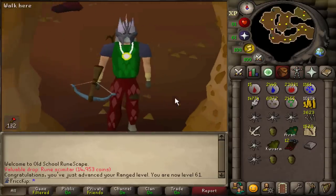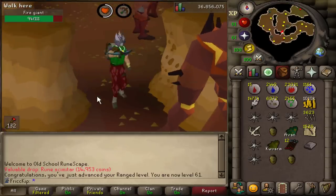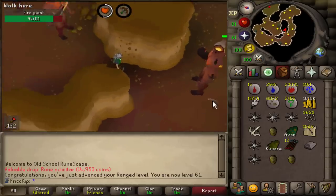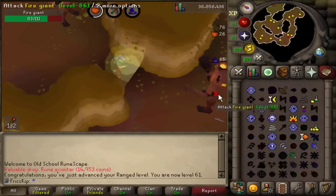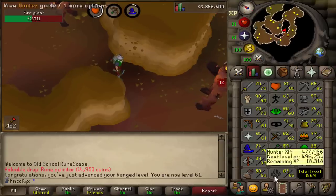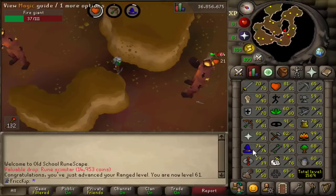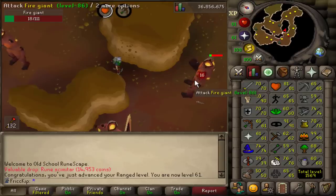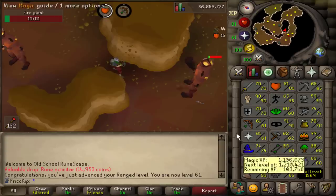And now here we are doing Slayer, looking like a very cute noob. We just imbued the Slayer helm as well, so we are getting the boost for ranging on Slayer task. Throughout the last couple of videos, I've been alching these maple longbows unstrung to get magic up, because I want to be able to cast super glass make, which we can do now if we boost with the Wizard's Mind Bomb, but I think I want to get one more level - level 75 - just so we have one more level of buffer and don't have to keep drinking the Wizard's Mind Bombs as often.